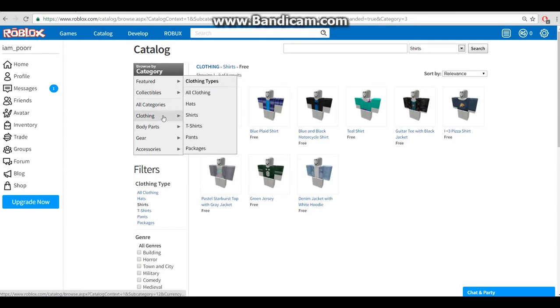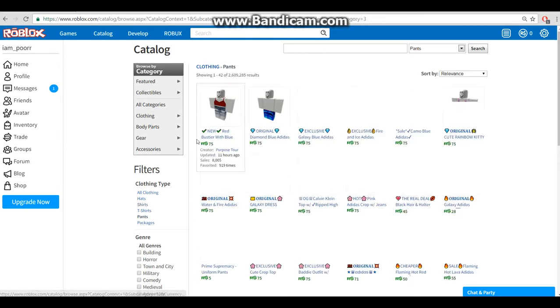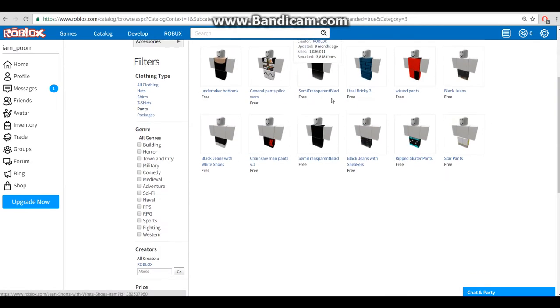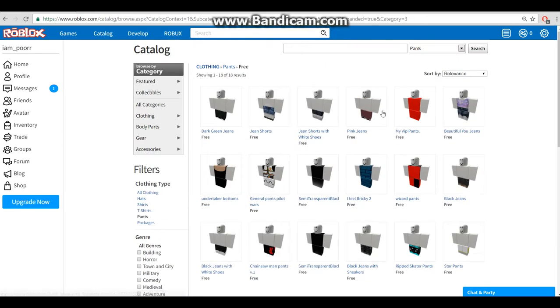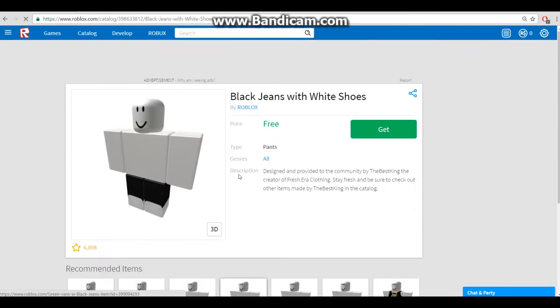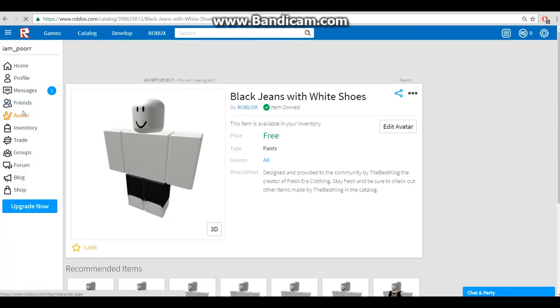You don't have to do a shirt - I'll just skip that. Go to Pants. There are a couple of free pants. These are actually really cool so I'm going to get those. I won't wear them but I'll get them.